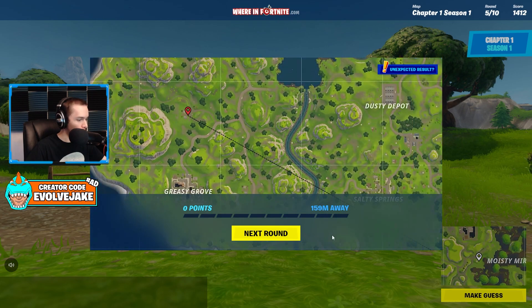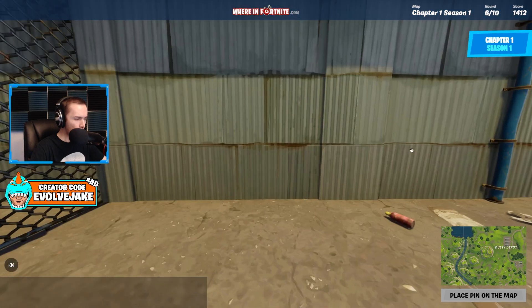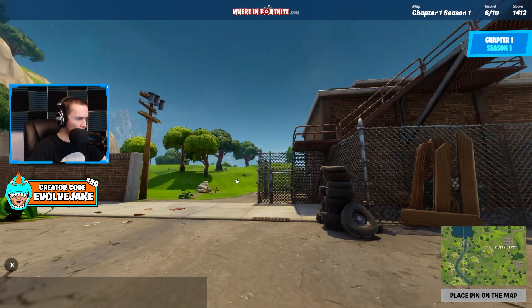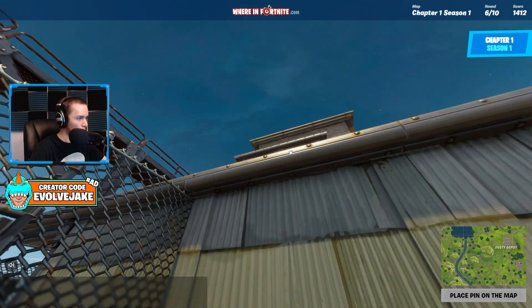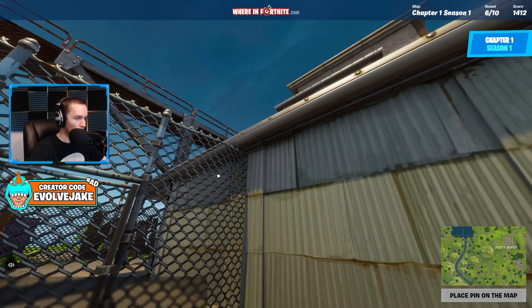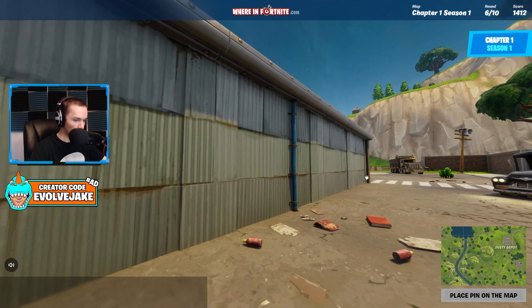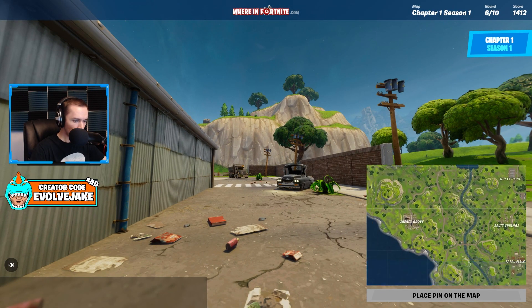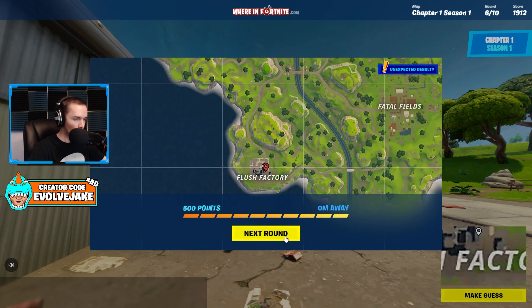I'm thinking this is Flush Factory, but I could be wrong. Once again, another place I didn't go to often and we have a bad angle. I think the Flush Factory sign is just on the other side of this building. So we'll just guess Flush Factory — I think it's like right here. Perfect, zero meters away!